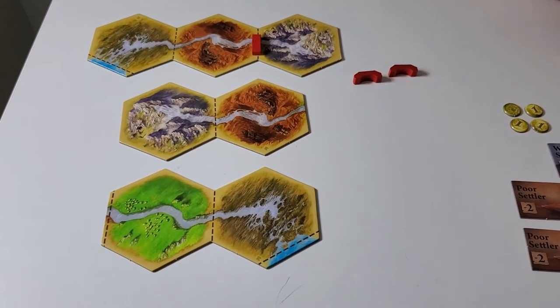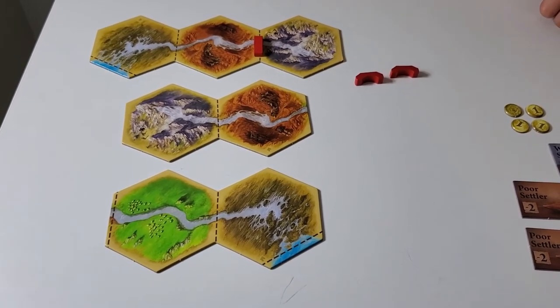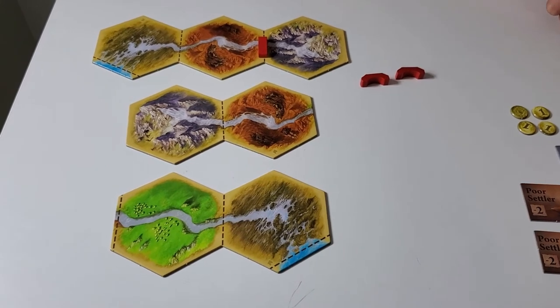If you build a settlement or road not on the dotted lines, you would get two coins for a settlement and one coin for a road.